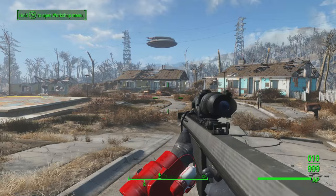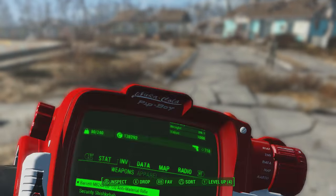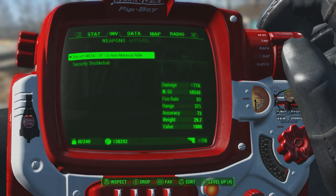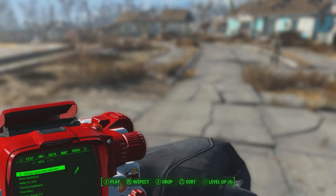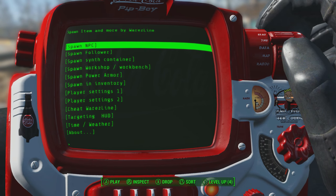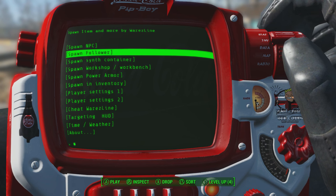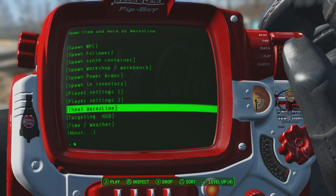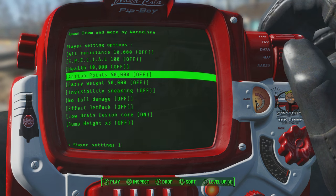If the Vault-Tec theme isn't for you, try out the Nuka Cola theme. This one is a little bit cleaner and looks a bit better with the image placements. We're going with a very red and white theme to match the Nuka Cola branding — there's a Nuka Cola bottle image on the left and more Nuka Cola images on the right. This is definitely one of the best ones available on Xbox One.